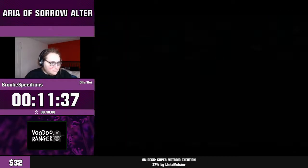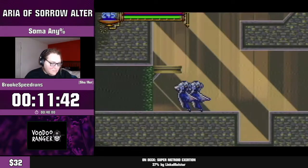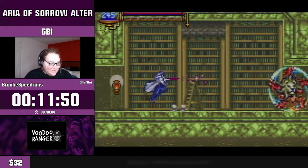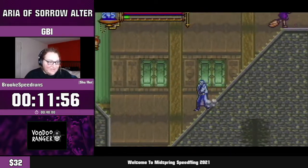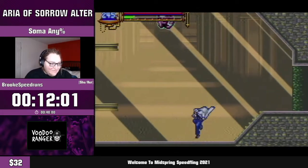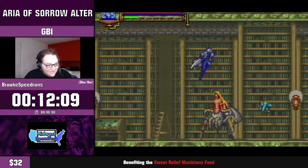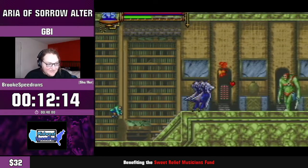Manticore obviously lets you go really fast and does a good amount of damage to bosses and enemies in general. But another thing it's used for that might not be as obvious is you can use it to cancel a land animation. For example, if you fall from a high place, normally there's an animation where Soma is lying on the ground for a second, but if you just tap the Manticore button it'll cancel that animation — a really cool speed tech.